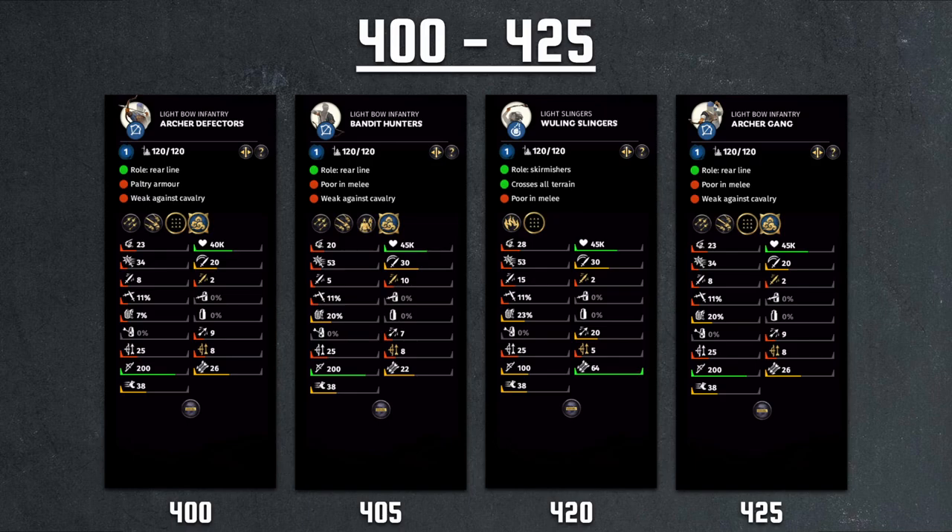The Archer Gang is a Zhang Bao and Zhang Liang unique archer unit. It's the same exact unit as the Archer Defector, but you're paying 25 more to get a bit more armor and a bit more health. After the 400 cost threshold, all the units have 45k health, whereas all the units before only had 40k health — so about a 12% boost to the health of all units in the retinue. But overall it's still a terrible unit.